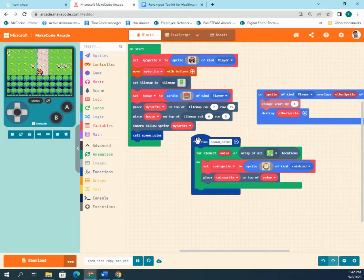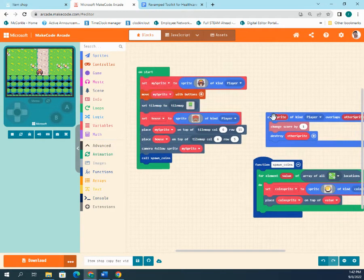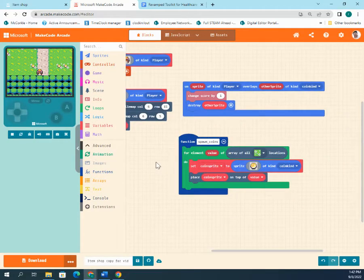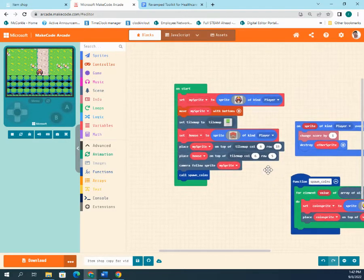Before building this, you need a few things already set up: your player sprite, a tile map, and some way to interact — like a house sprite. It works best with an actual sprite the player can touch, like a non-playable character or a building. You also need coins spawning and a block that changes the score when a coin is collected.